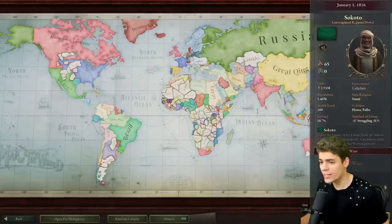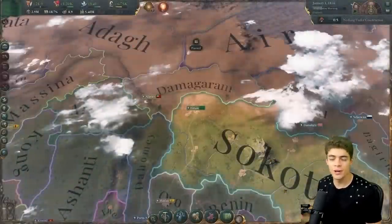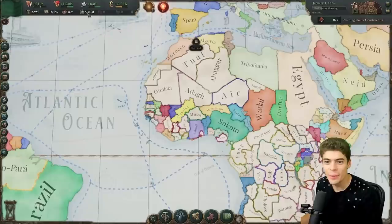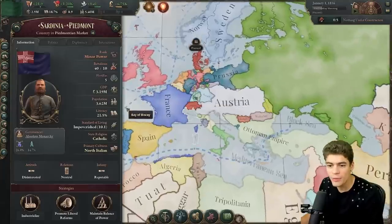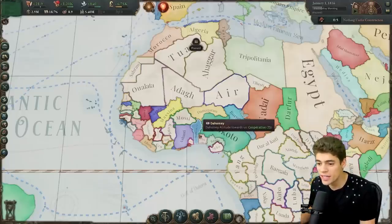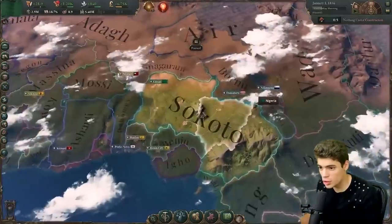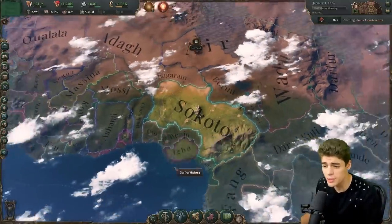Victoria 3 is a game all about colonization. So today, why don't we stop that from happening as Sokoto? We are going to be playing as this nation, this plucky small tribe that is sort of the biggest in this region with a population of 5.4 million, a decent-sized GDP of 3 million, which is about the size of Sardinia-Piedmont. We're going to be trying to aggressively defend against the Europeans — my aim is to drive out as many Europeans as possible from Africa whilst adopting quite an aggressive expansionist stance, which usually isn't advised in Victoria 3, but I'm going to do it anyway.